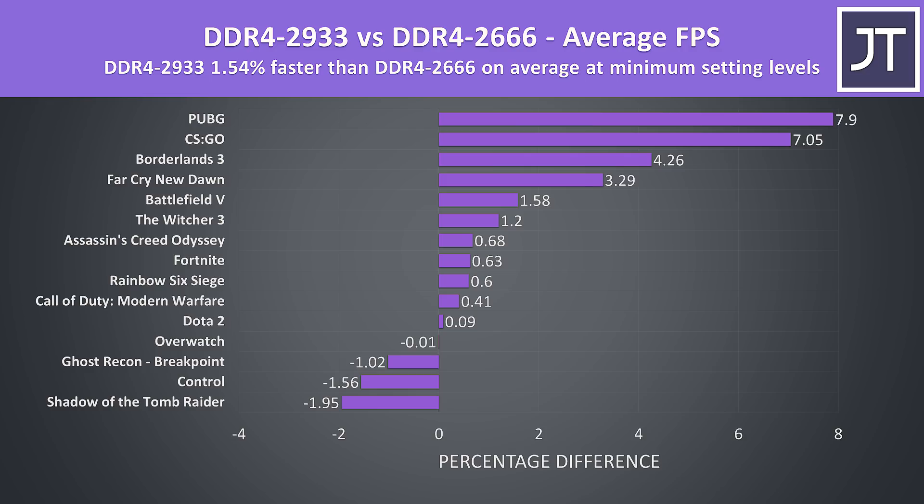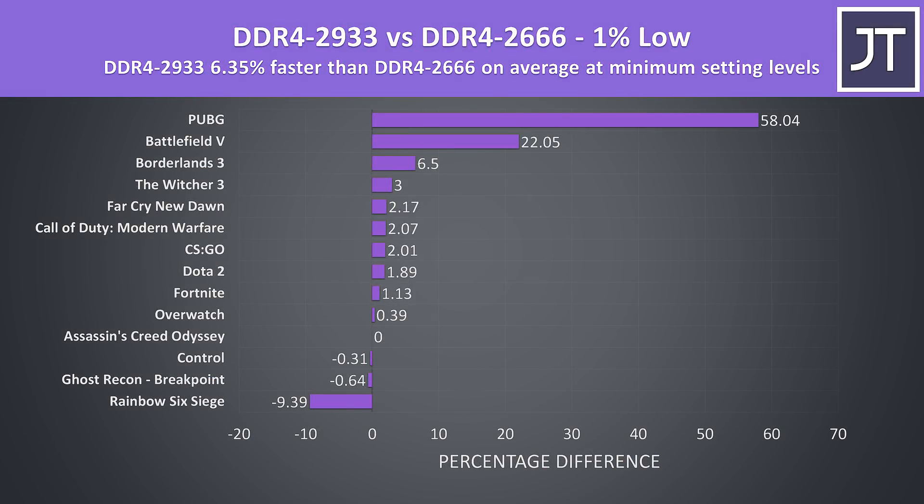Presumably memory matters more as we become more CPU bound, and some competitive games like PUBG and CS:GO saw a fairly respectable 7% performance improvement. There are much larger swings when looking at 1% low performance at minimum settings. There's the strange Rainbow Six Siege result — it's the only game tested with Vulkan. Meanwhile PUBG and Battlefield 5 saw huge boosts to 1% lows with the faster memory, so 2933 should offer a much more stable experience there.